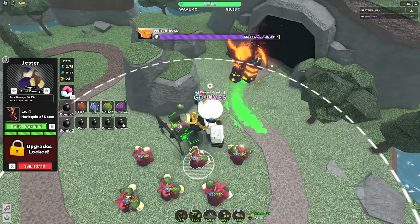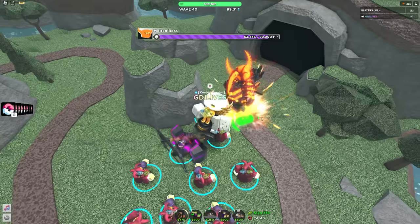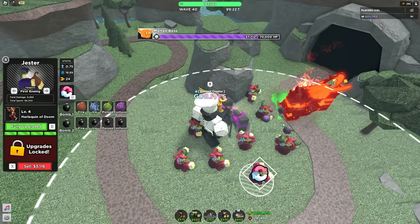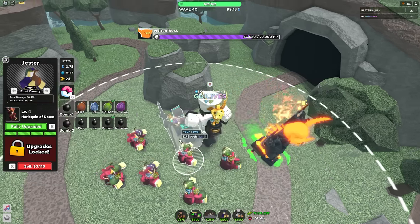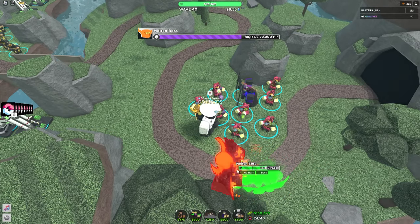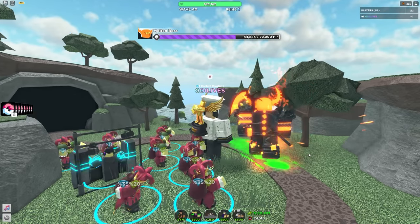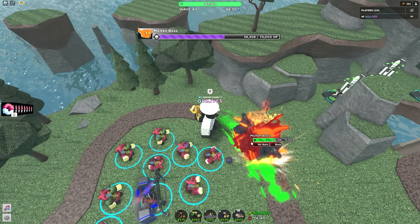Gentlemen, it's time to find out if this tower is good for the molten boss. Let me get a confusion bomb - I want to see if we can confuse him and make him turn around. Does it work? It works on the boss! That is insane! We just triggered confusion again and we're doing decent damage for only eight of these guys. So this tower isn't really good by itself but with the goo and confusion it's not a bad choice, especially since it can make the boss turn around and give you time to kill it.